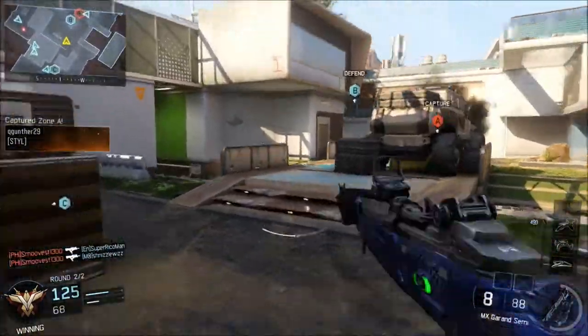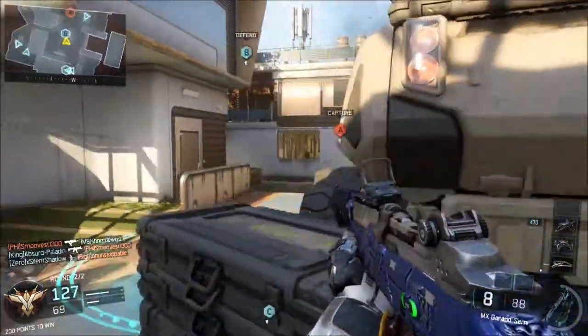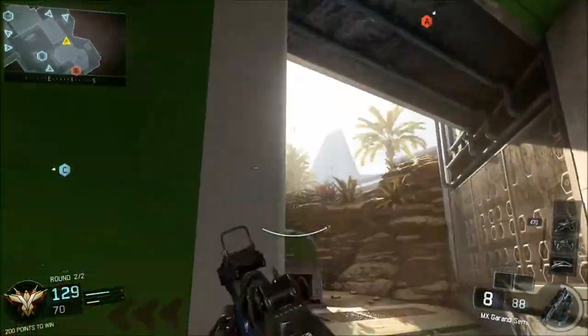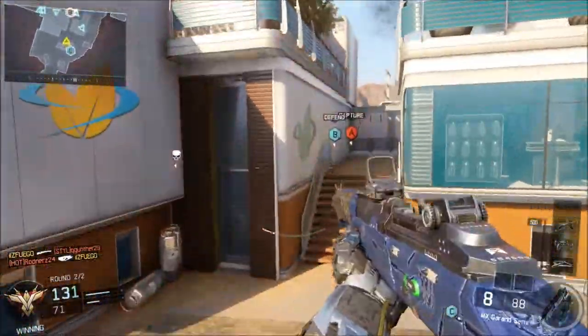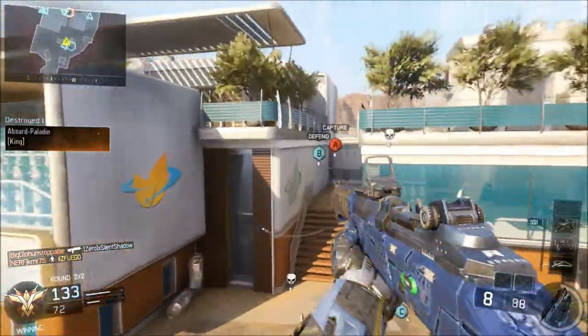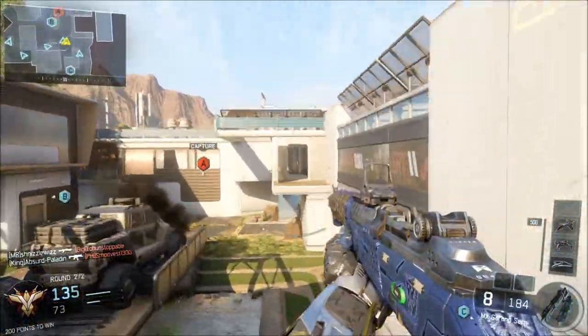That combined with the small magazine means I highly recommend that if you're going for a large score streak, go with extended mags and fast mags. That's how I would run it, especially when going for high kill streaks. If I'm going for something like a Mothership or a RAPS, I'm going to need that time to kill to be complimented by the amount of ammo that I have.